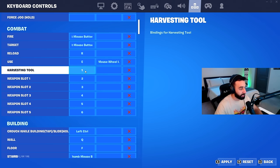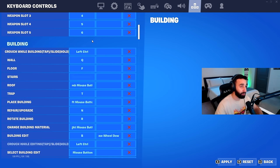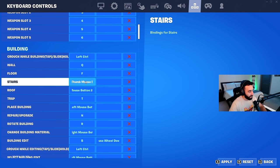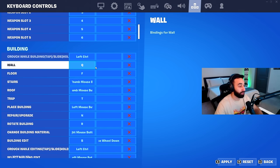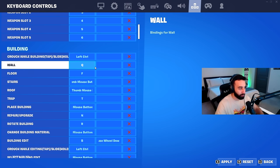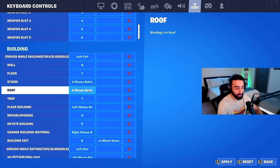Harvesting tool (pickaxe) is bound to 1, and inventory slots one through five are bound to the numbers 2 through 6. For building keybinds, wall is Q, floor is F, and stairs and cone are bound to the two side buttons on my mouse. Using mouse buttons for building is a big advantage — if all four builds were on your keyboard, you'd have to do everything with just your left hand. Splitting them between keyboard and mouse lets you use both hands, which is much more optimal.